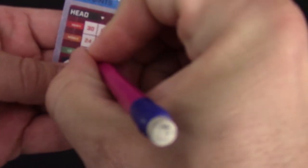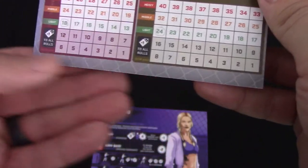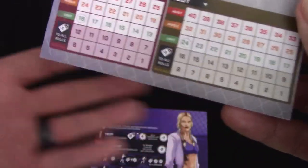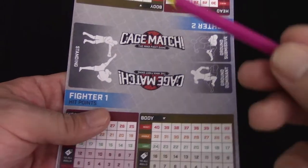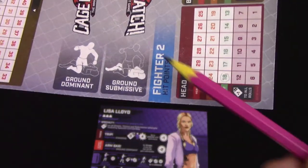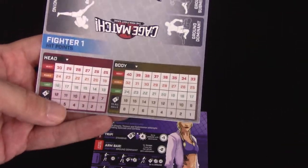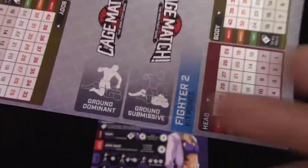We're going to start at 18 and 24 for our fighters. Fighter one on this side, fighter two on this side — I'll put 18 and 24. It says they get a negative one to all rolls if your hit points drop into the shaded areas. If it's in the shaded area of both sides, you'll have negative two to your rolls. There are positions in the middle: you'll start off in the standing position, but can move down to ground dominant depending on the move you try, or ground submissive if you succumb to a move from your opponent. You lose the game when either your head or your body drops to zero hit points, or if you fail a submission on the ground.